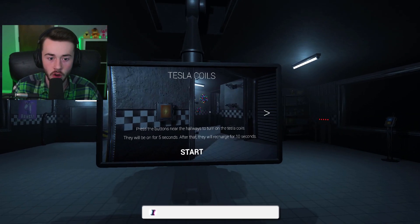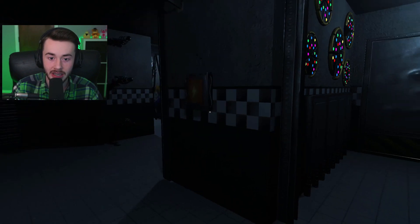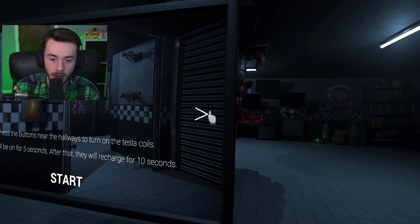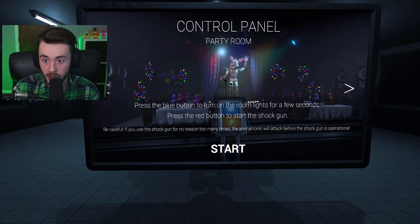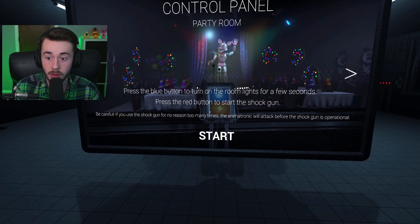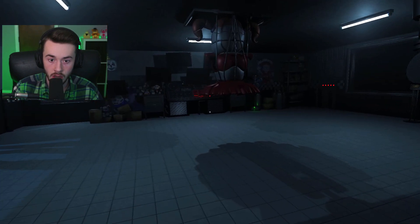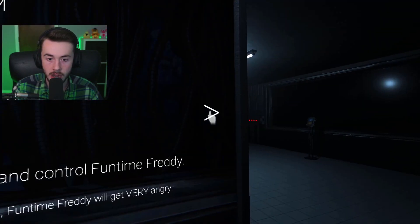Just kidding, this is gonna be so fun. Press the button near the hallways to turn on the Tesla coils — they'll be on for five seconds, then recharge for ten. Tesla coils shock whoever tries to come that way. Press the blue button to turn on the room lights for a few seconds. Press the red button to start the shotgun — be careful, if you use the shotgun for no reason too many times, the animatronic will attack before it's operational.